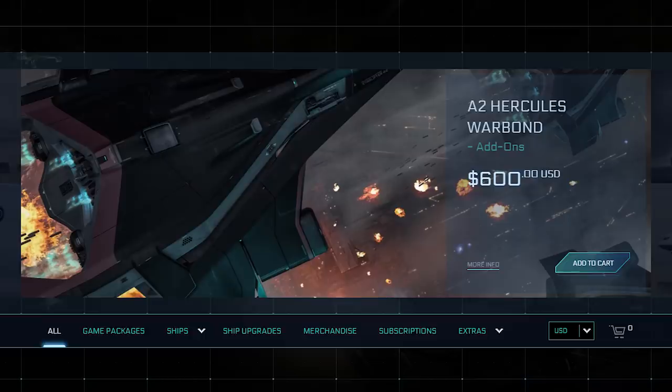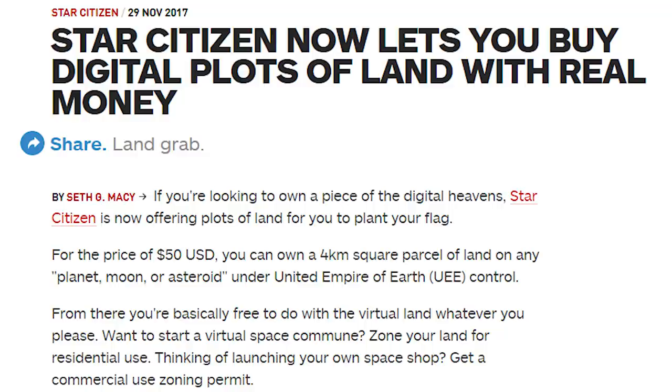Even in its alpha early access stage, the game's official store is already selling things like game packages, ships, upgrades, skins, and in-game currency at ludicrous prices, and you can even buy things like plots of in-game land as another added form of microtransactions.